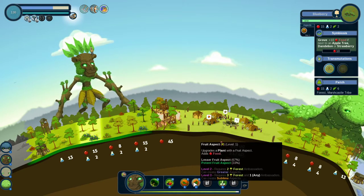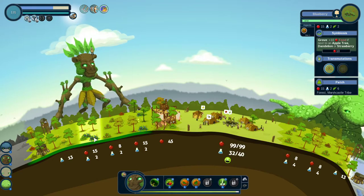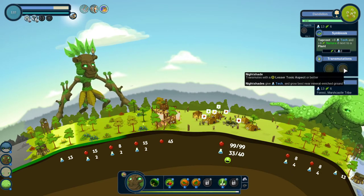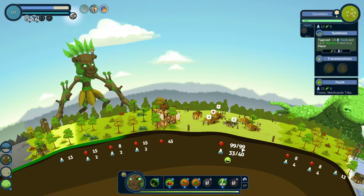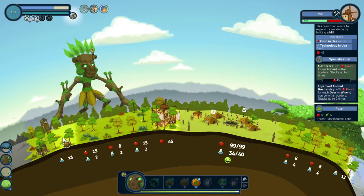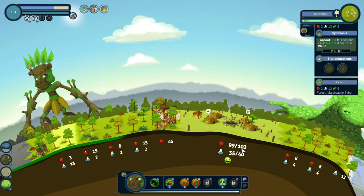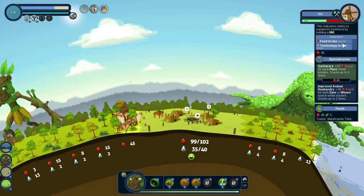Now I'm only looking to gain one more food. The fruit aspect, similar to the leaf aspect, adds food. So if I find a plant with a spare aspect slot — like this dandelion — and give it the fruit aspect, even if it can't use it to upgrade, it will still benefit from the extra food. I only need one more food in use to finish this construction, with 9 minutes remaining. Let's put the fruit aspect onto the dandelion — now it's gone up by three food. I have a maximum of 102 food and 40 technology. If I just wait a little bit, they'll eventually be using all of this and it will complete the objectives.